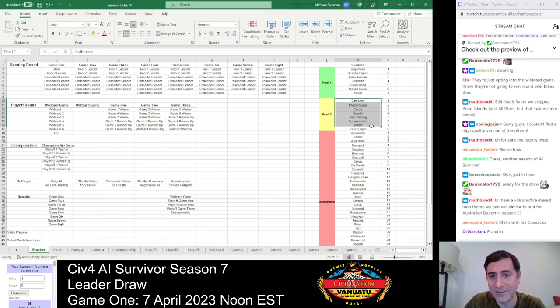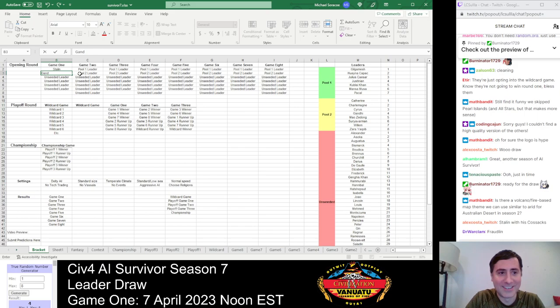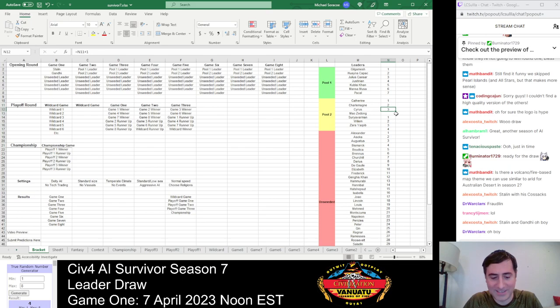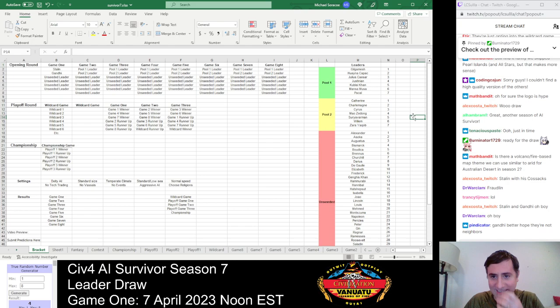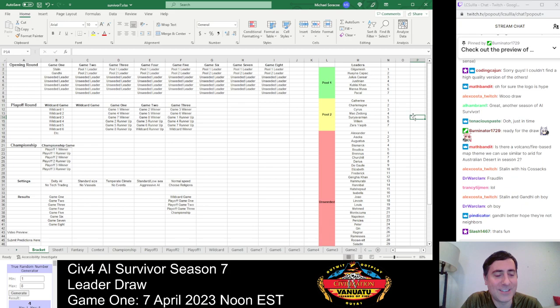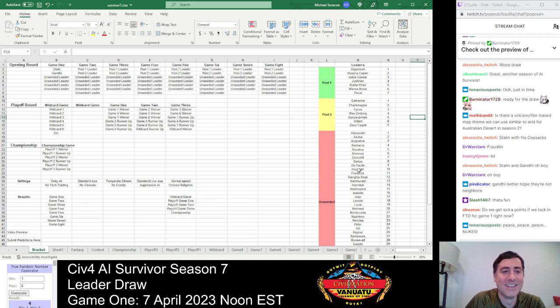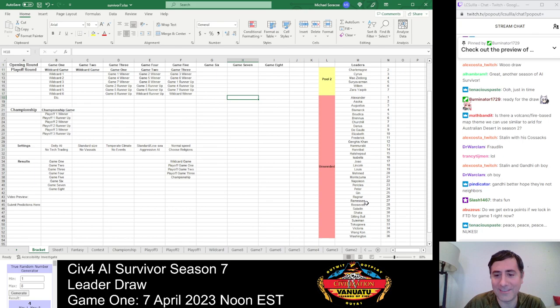Next up, we need to draw a Pool 2 leader. Number four — we've drawn Gandhi as our Pool 2 leader. Talk about two leaders that are completely different in personality! Gandhi is the game's most peaceful leader, infamous for not bothering to defend himself. He has the highest peace weight in the game at 10 — ultra pacifistic. If he gets left alone he has really good odds to win a cultural victory, but if he doesn't, it's not great.